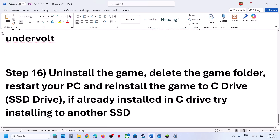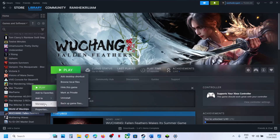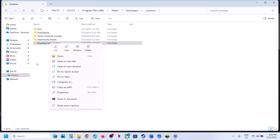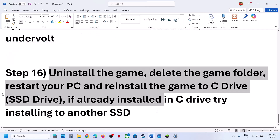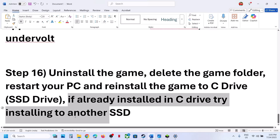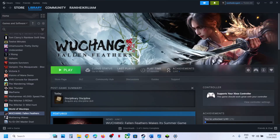The last step is to uninstall and reinstall the game to a different drive. Right click the game in Steam, select Manage, then Uninstall. After uninstalling, go to the game installation folder and delete the game folder. Restart your computer, then reinstall the game — try installing it to the C drive if it was on another drive, or try another SSD. One of the steps in this video should help you fix the out-of-video-memory error.